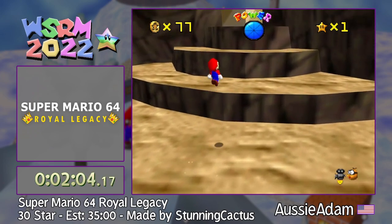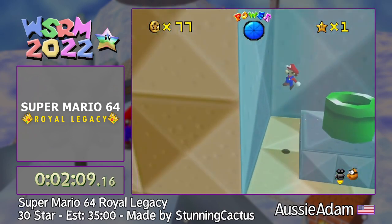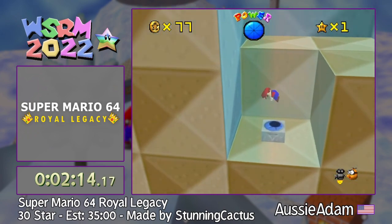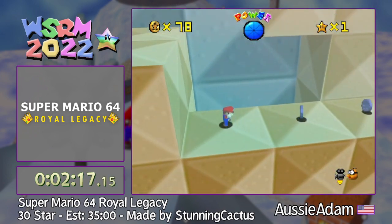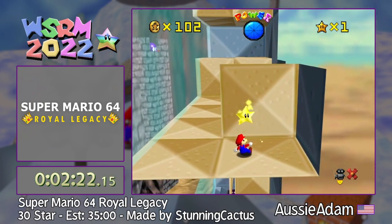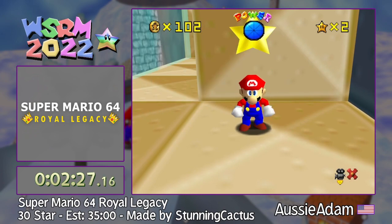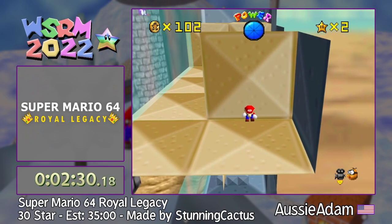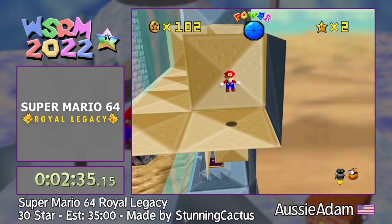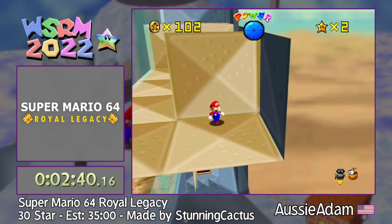Another strat incoming — hopefully it works. First we'll try to clip up here. If anybody's watched the Pan and Coke video about Mario's hitboxes when he's actually ledge grabbing, his hitbox is above, so you actually get the hitbox of being inside the pipe. So you can clip into the pipe when the pipe is on the ledge like that. Then we try to BLJ on top of the castle.